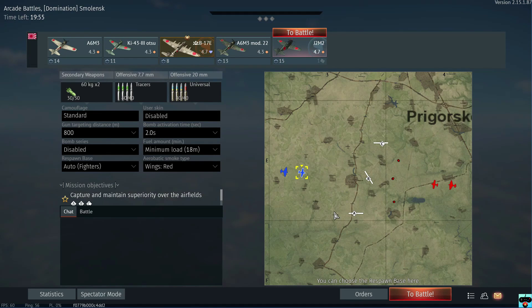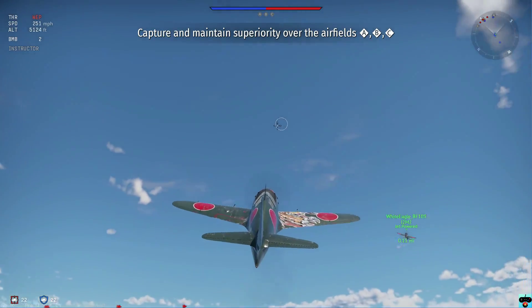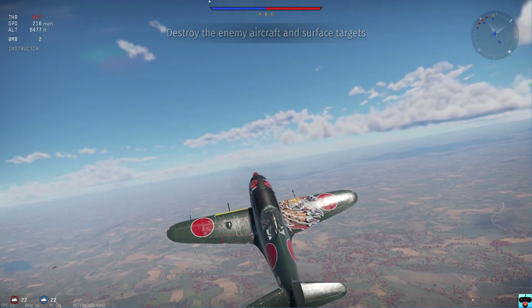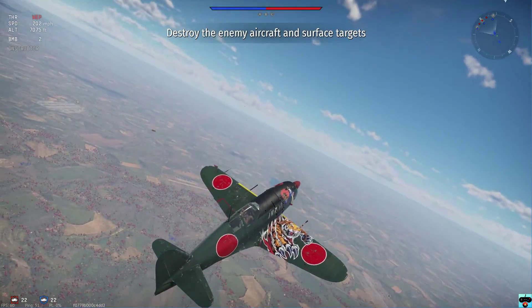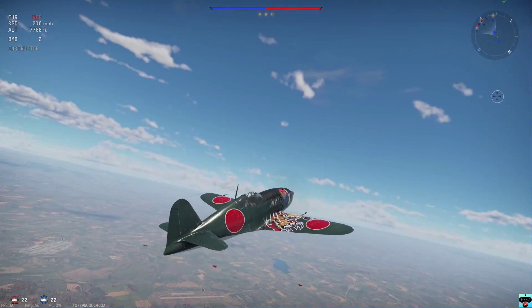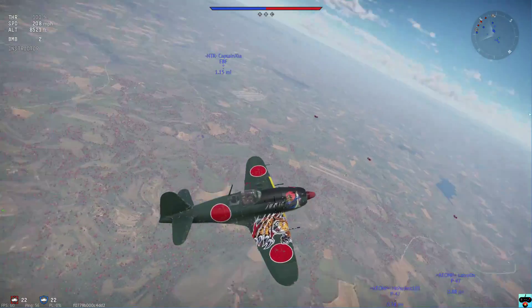Alright everybody, so here we are in the next match. This is the Smolensk map — I'm not exactly sure how to pronounce that. This one also has capturable A, B, and C point airfields. So let's go ahead and spawn in — it's only 5 seconds, so that is not too bad. I'm not sure if I want to go down for one of the points here. I think I'm just going to want to try to climb again, because everybody's going to race down for that. We'll just keep on climbing here. I don't want to go directly head-on. My plan is to go straight and then cut off whatever bigger bombers or higher flying aircraft are in the way.